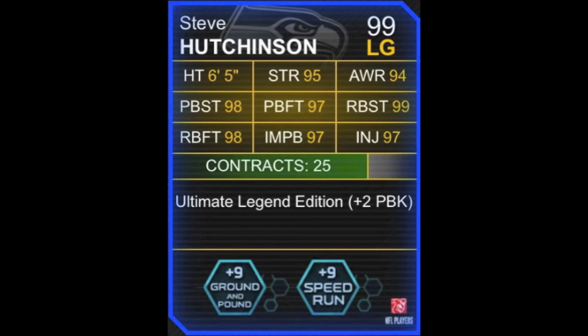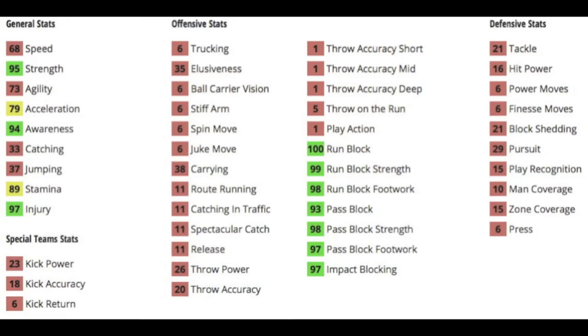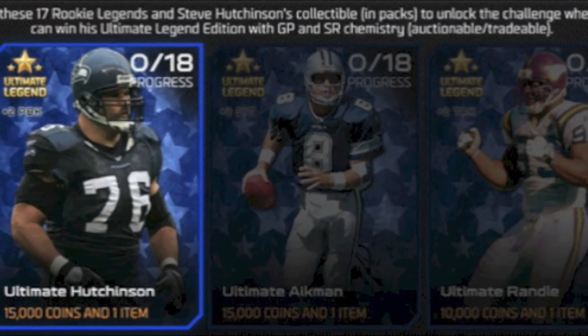I like to see the plus 13s — it helps you get a 99 chemistry without having to have all your cards in that chemistry. 68 speed is not awful for an offensive lineman. He's got 95 strength, 97 injuries so you don't have to worry about him getting injured, 100 run block, 99 run block strength, 98 run block footwork, 93 pass block — which I think the pass block would improve to 95. 98 pass block strength and footwork. I don't know if the boost applies to those either, with the 97 impact blocking.